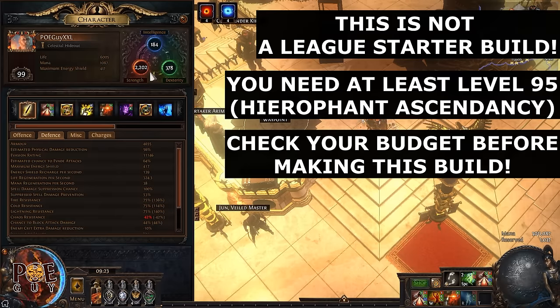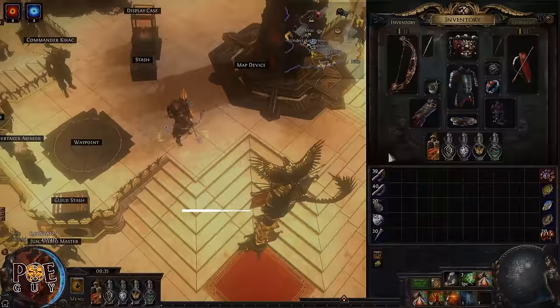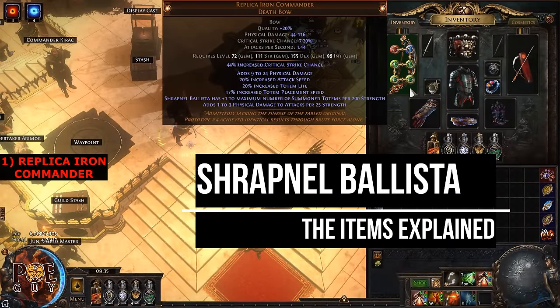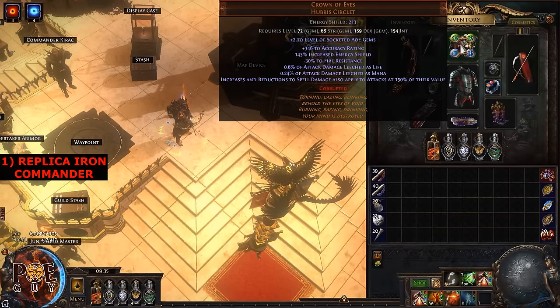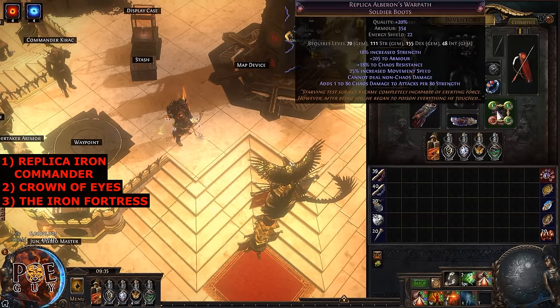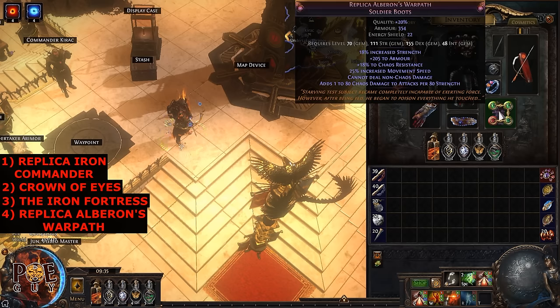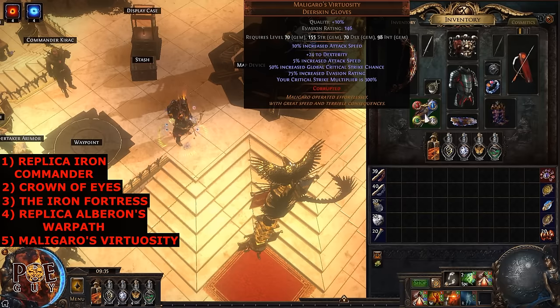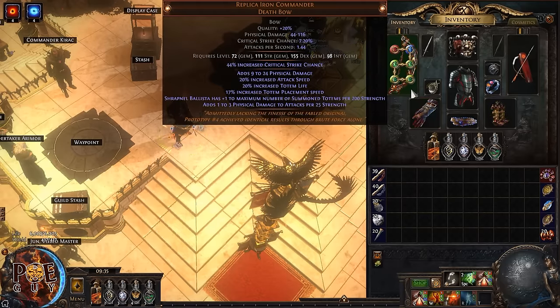Now let's talk about the items. We have five essential items: the bow Replica Iron Commander, which you can get from Heist; the helmet Crown of Ice; the body armor Iron Fortress; the boots Replica Ironpelt, also from Heist; and the gloves Maligaro's Virtuosity. These are essential — you should not start the build without them.